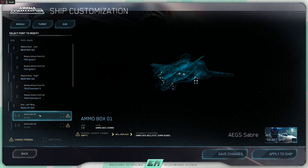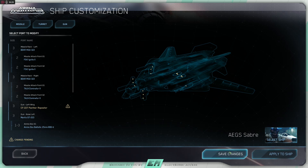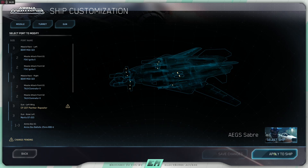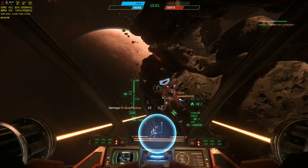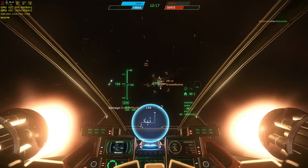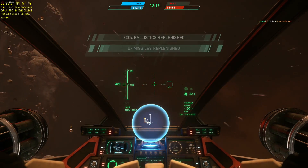If the item requires ammunition — either ballistic weapons or missiles — don't forget to add the ammunition. Once you're happy with your loadout, select save changes and apply to ship to lock it in. Understanding which weapon and ordnance loadout is best for your piloting style and mission might be the difference between failure and success. Good hunting, pilots.